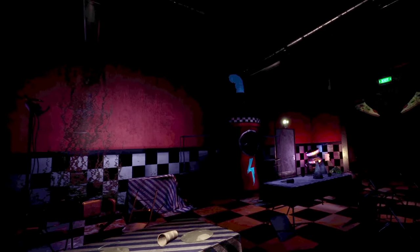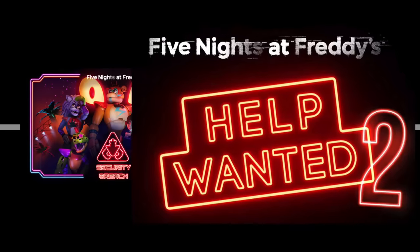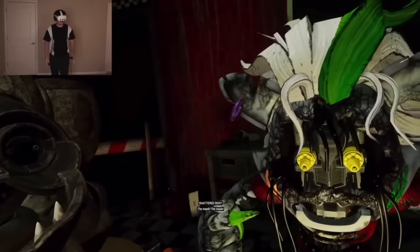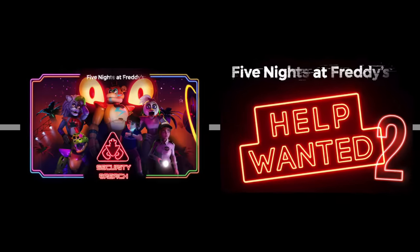So we know where we are, but what about when we are? In the pizzeria, we can see the charging station that Freddy uses right before we go down to find Burn Trap in Security Breach — but now it's completely destroyed, insinuating that this game takes place after Security Breach. Also, there's the fact that we see the shattered Glamrock animatronics in the game, which only can appear if it takes place after Security Breach.